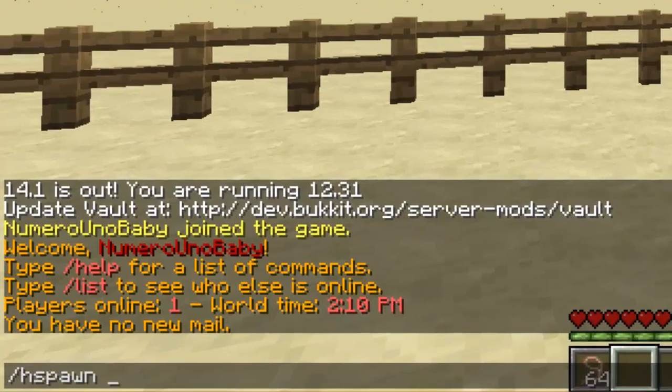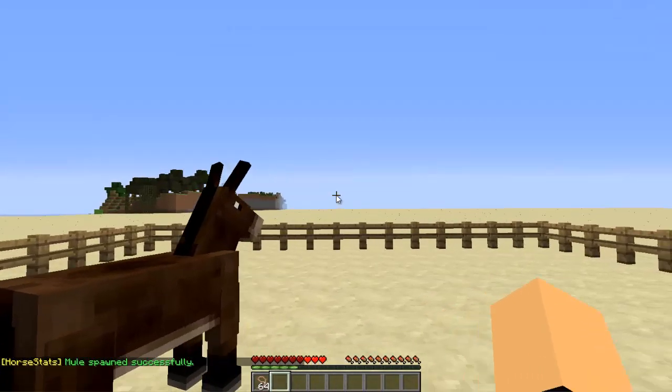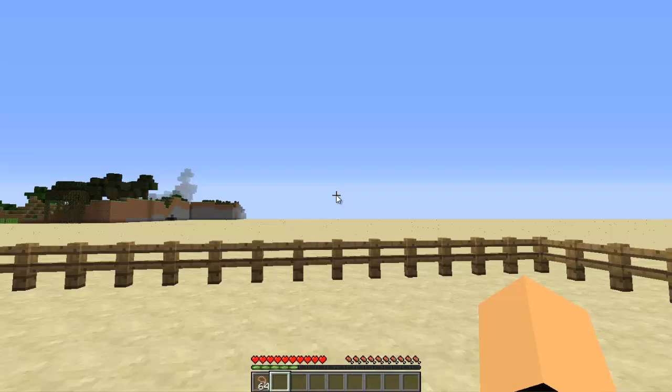With this plugin you can type the command slash H spawn and then either donkey or mule for a fast way of spawning them. I'm going to spawn a mule.